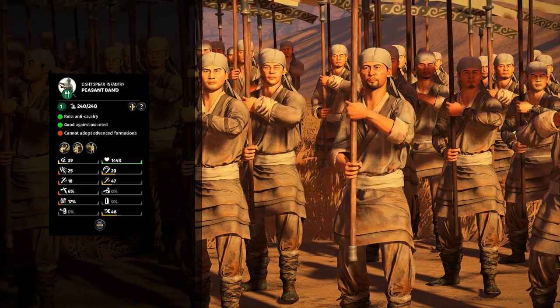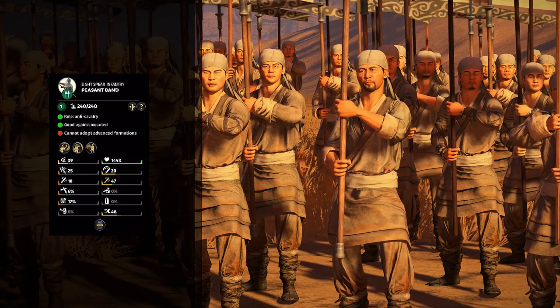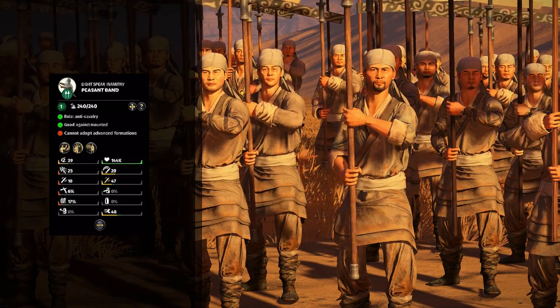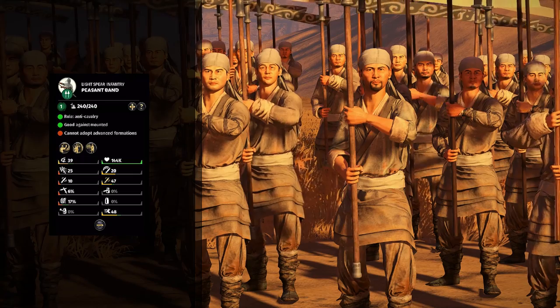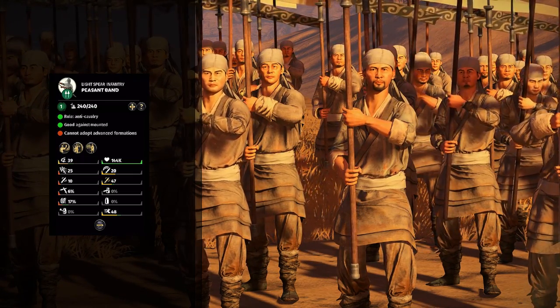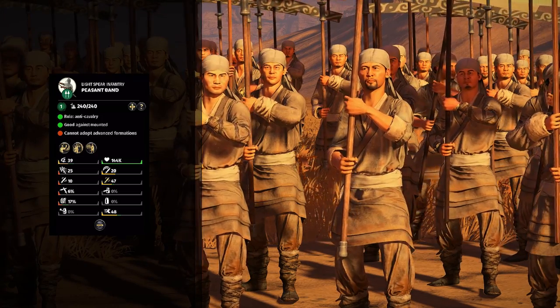First up, Peasant Band — and guess what? They suck, although they do have a good amount of armor-piercing damage. So if you can get them braced and a cavalry charges into them, they'll do their fair amount of damage. They're very cheap, so going to be a good starter unit, but you're going to want to replace them pretty quickly, because most of their stats are pretty poor.